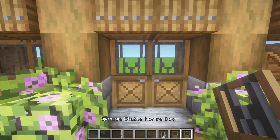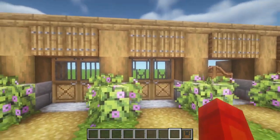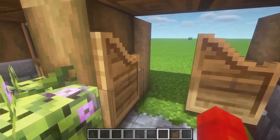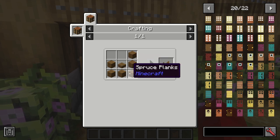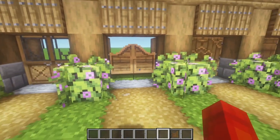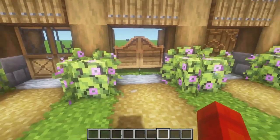Then we have the stable horse door, which you make from a spruce stable door. They aren't really that much different, but they have a V-shape at the top so a horse can stick its head through. Then we have the western door, which I really like — it's made from one spruce slab and six planks. I just love the design. If you have a western theme in your world this would be perfect — you can look over and under them. If you had some gun mods you could actually shoot through the gaps, which is really cool.